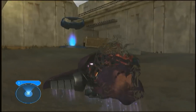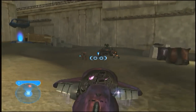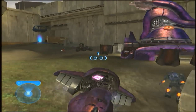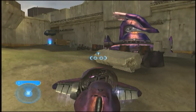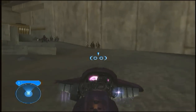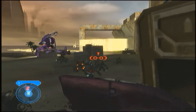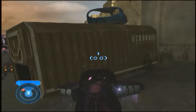Otherwise, none of this will work. It makes it a lot easier if you just do it right next to the warthog. That way the elite sees it. As you can see, one of the elites already went into the turret, and now the other one's in the driver's seat. Just stick around in this area until a third elite gets in the warthog, because for some reason it doesn't seem to work unless you get the warthog full.